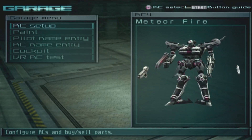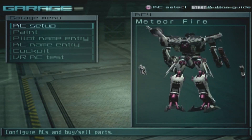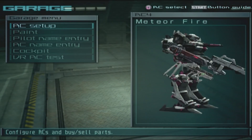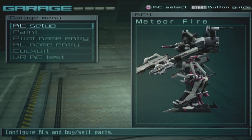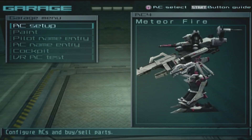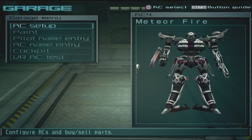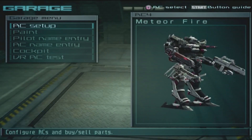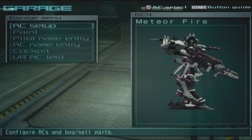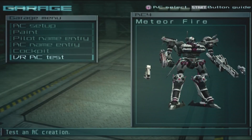All right, here we have the AC Meteor Fire, and I want to say that looks pretty nice. The pink bits give it a different vibe — without those it wouldn't look as stylish in my opinion. We've got the Ogre 2 on the right arm, Nixon on the left arm, Rock 4 in the hanger along with a laser blade, which I'm most likely not going to be using, but we'll see. It looks like a promising AC.